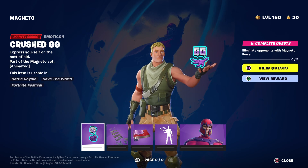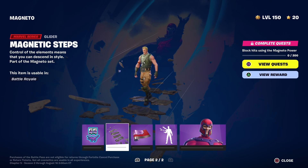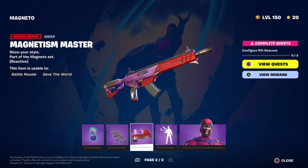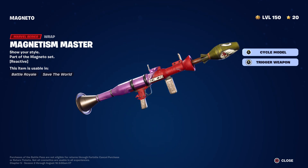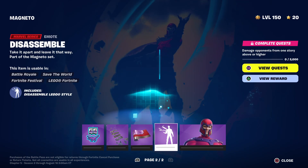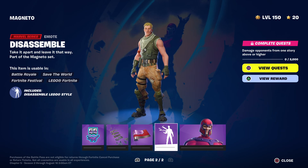Oh my gosh, let's check it out. That's not one of our team. Still got a good amount of damage. Looks awesome. Disassemble. He's got that power over magnitude. He's got a magnetic personality.